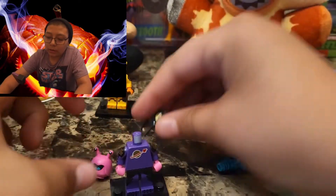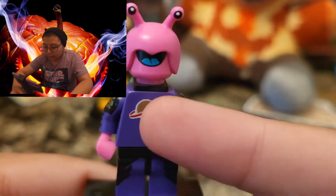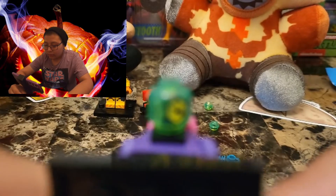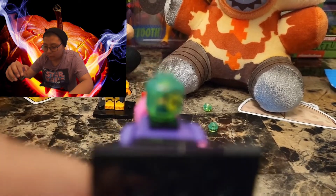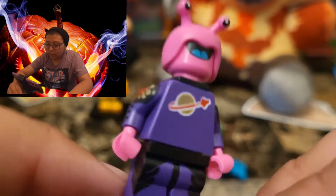I'm gonna take a closer look at this figure. Here is the torso I was talking about. You got this little ooze, and here's the face — pretty cool. She's got a little blaster right here. I think it's a girl, but I'm not sure. Yeah, that was just like a little bonus figure.